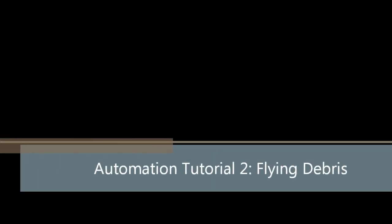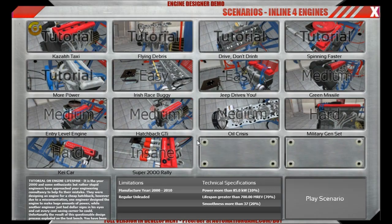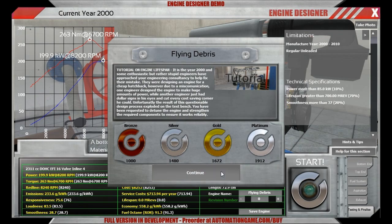Hello there guys, this is Kurob speaking. Today I'm going to show you the second tutorial mission of the upcoming demo release of Automation. The second tutorial mission is called Flying Debris, and is all about building a reliable engine.